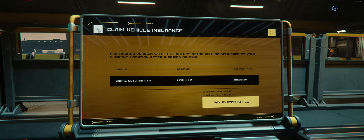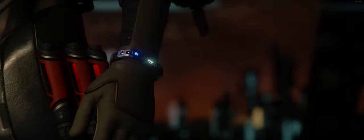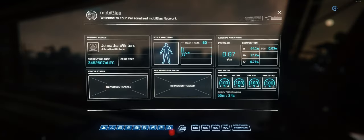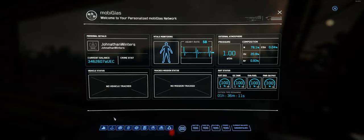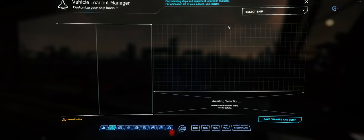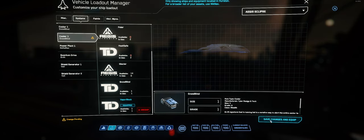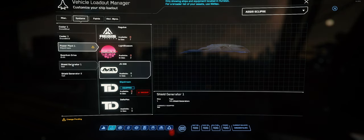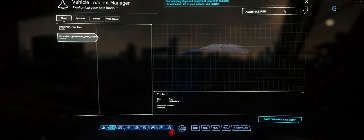Before we spawn our ship and head into space, let's go over a few important things. First is the MobiGlass — the game's version of your smartphone, accessed by pressing F1. Once in this menu, you'll see a list of icons on the bottom each corresponding to different features. The main one we're looking at is the Ship Manager tool, which allows you to view all your ships available at that space station as long as they are docked. From here, you can customize your ship by changing weapon parts, components, paint jobs, and weapon types that you have bought or stored at the station.